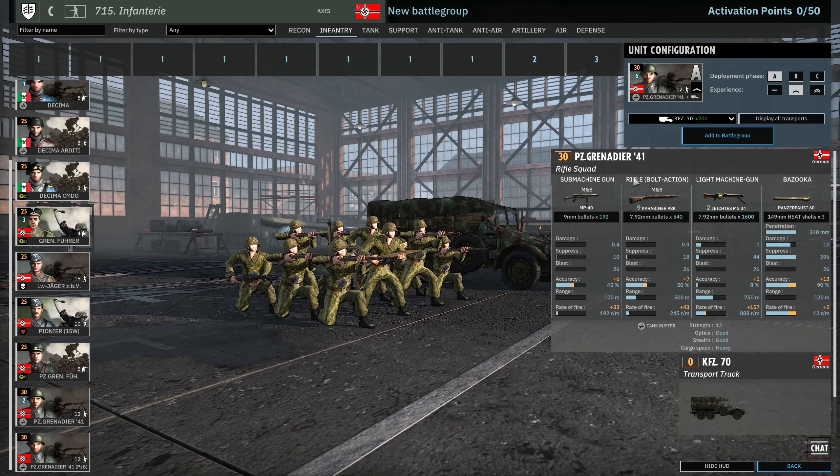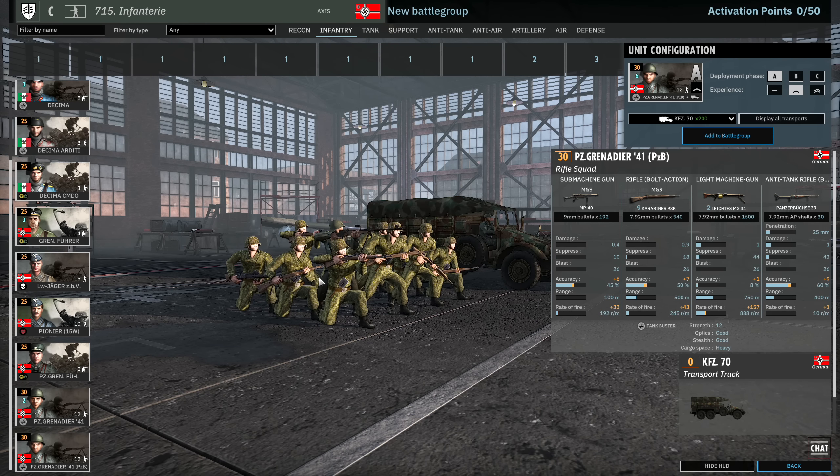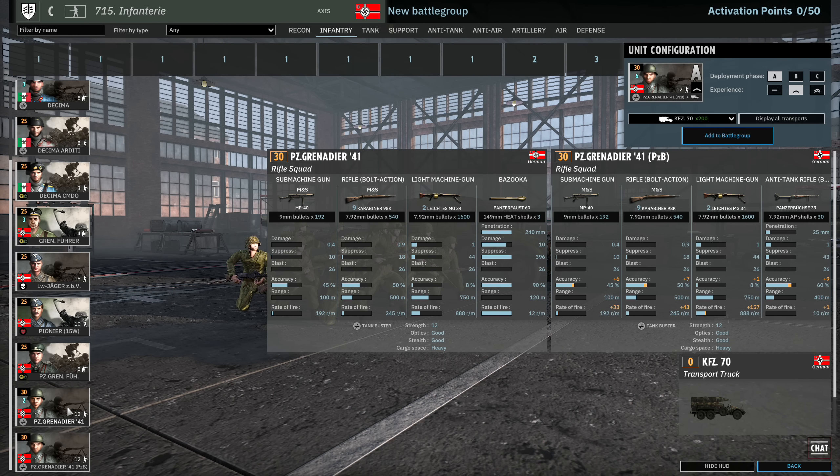Then we have the Panzergrenadier 41. These guys are actually pretty awesome — 8 available in A, 16 in B and 24 in C. They are a 12-man Panzergrenadier squad; usually Panzergrenadiers are 10-man with two MGs. In this case: MP40, 9 Kar98s and two MG34s. MG34s are of course not as good as MG42s but still very good, and having the extra men makes these very beefy squads. Up-vetting them is really, really effective with the veterancy curve for these Panzergrenadiers. There is also the Panzergrenadier 41 with the Panzerbüchse instead of the Panzerfaust but they cost the same — generally I would go for the Panzerfaust whenever you can.